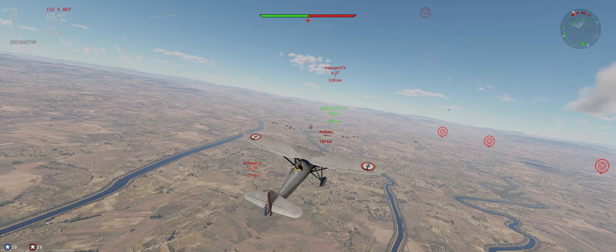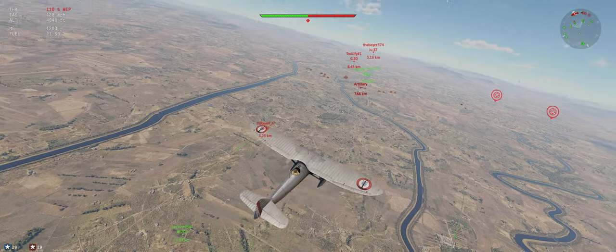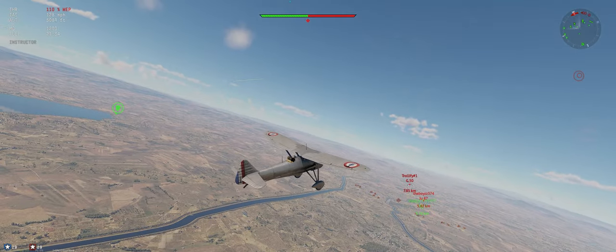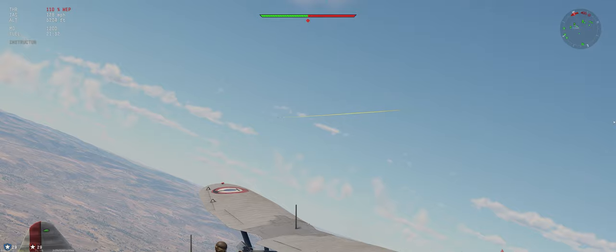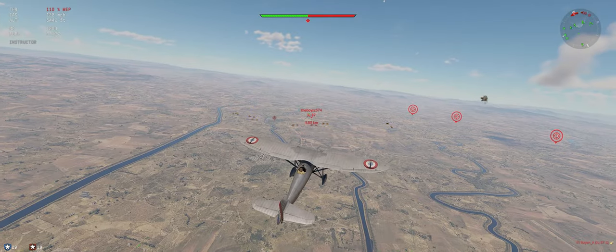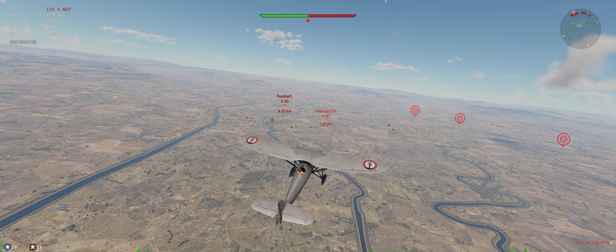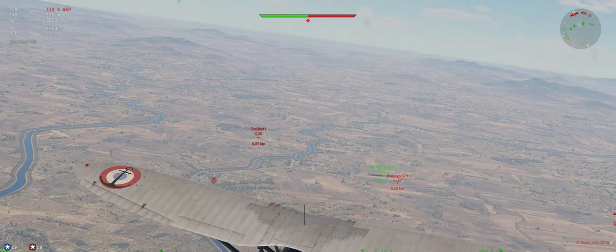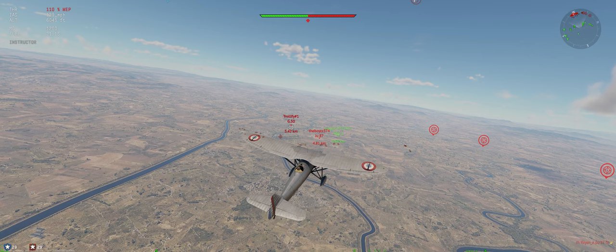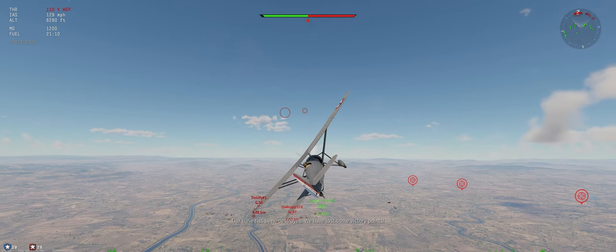Got one Stuka diving hard — see how he does. Another one below us. More interested in the G50; he's more of a threat to us. And they've got a bomber over there that's going to go hit some bases on our side, but we can let him go for now. Prefer to focus on the fighters.